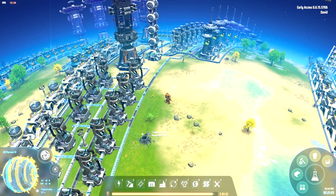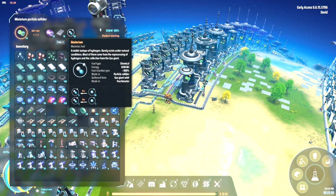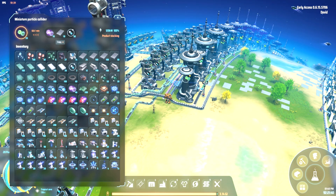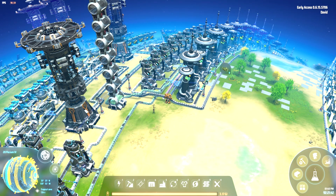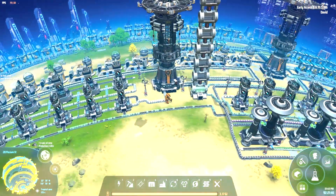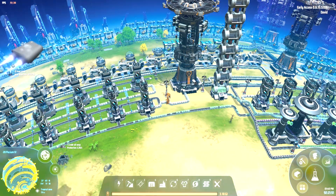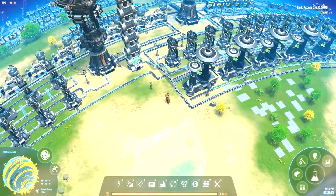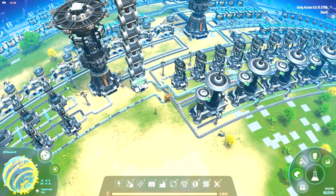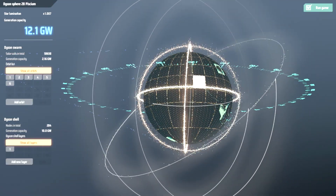In summary, there are three ways to produce deuterium. The most straightforward is particle colliders — there's a recipe that produces deuterium, but it's a two-for-one so two hydrogen gives one deuterium. The second way is fractionators: run hydrogen through them on a belt and occasionally get deuterium on the output side. The best way I've found is to collect it from a gas giant using a large number of orbital collectors deployed. Thanks for watching, talk to you next time.